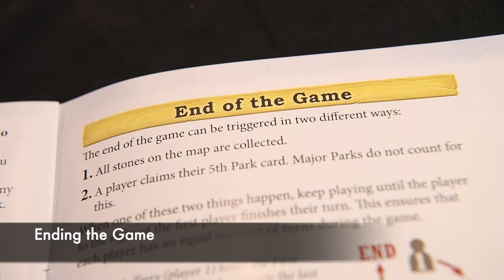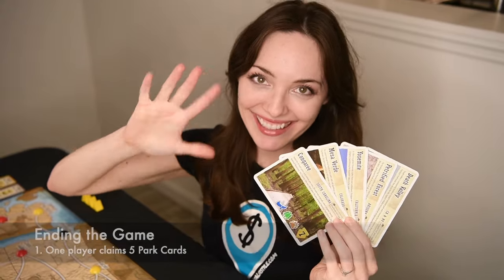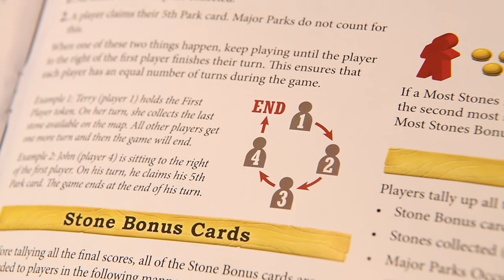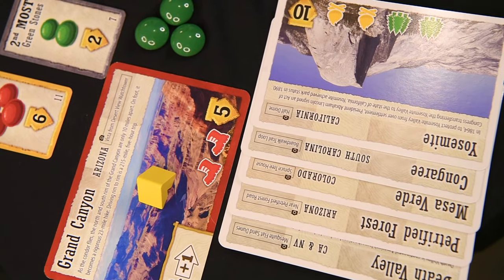Let's start with how to win. There's two ways to finish this game: someone claims five park cards, or someone collects the last stone from the board. When either of those things happens, you'll keep taking turns till everyone's had the same number of turns. Then, whoever has the most points wins.